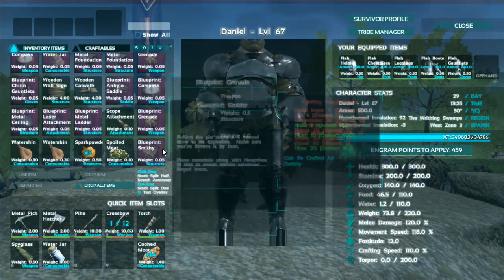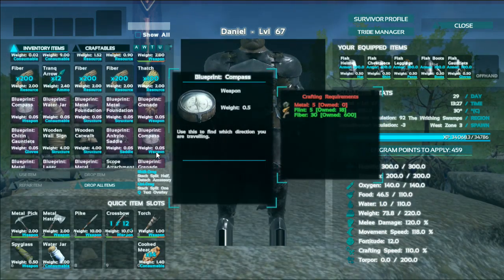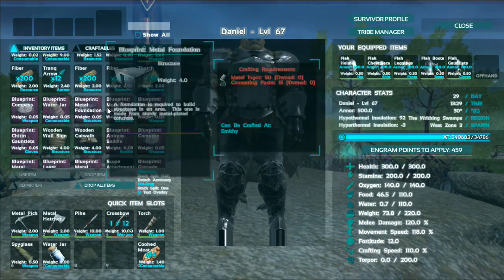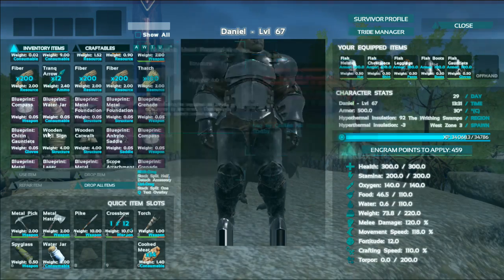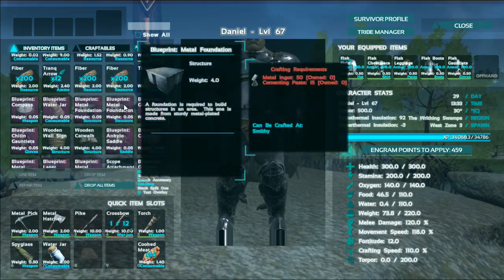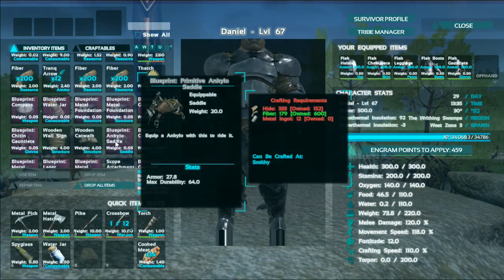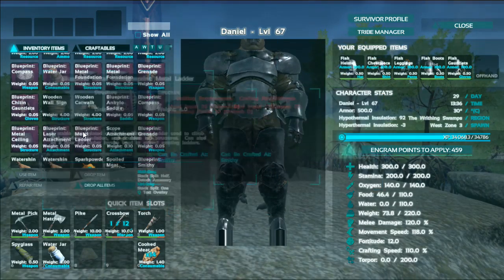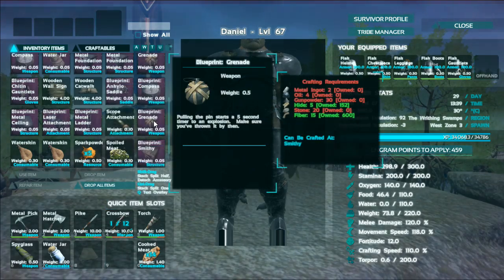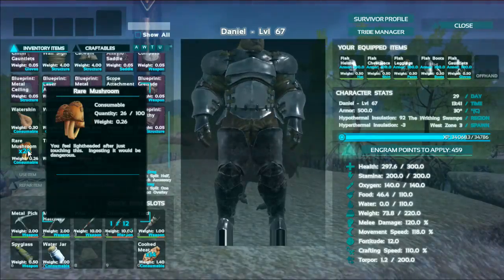I have been collecting blueprints and any other goodies that I find in the airdrops. We got compass, water jar, foundations, metal foundations, grenades, chit and gauntlet blueprints — you don't really need that — ball sign, catwalk, ankylo saddle blueprint, another compass, metal ceiling, laser attachment, metal ladder, another grenade, a smithy, and we also have some rare mushrooms.